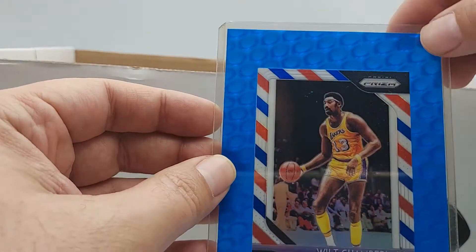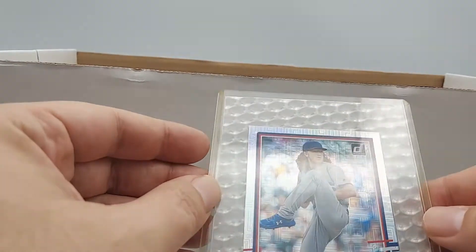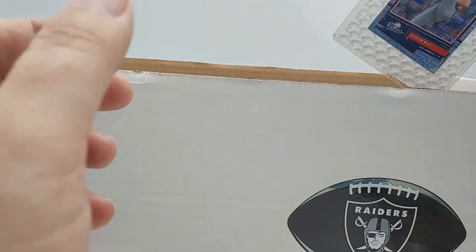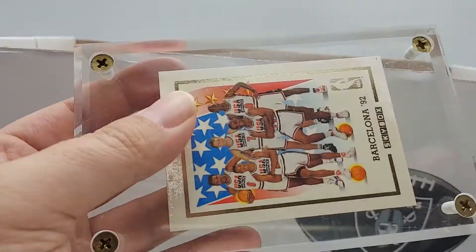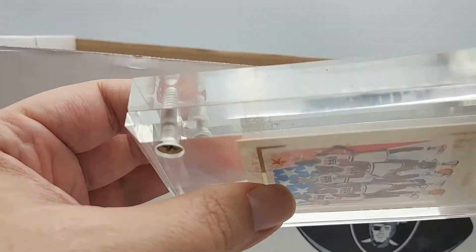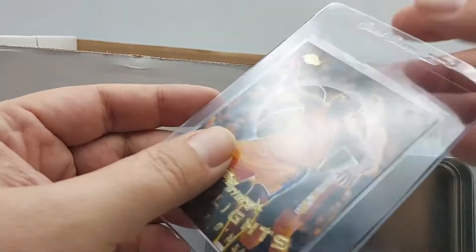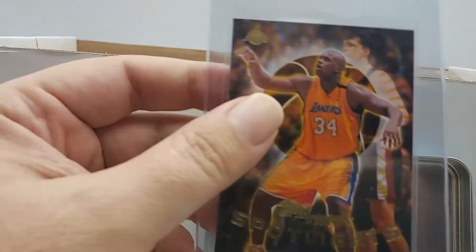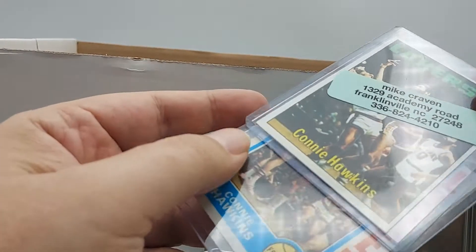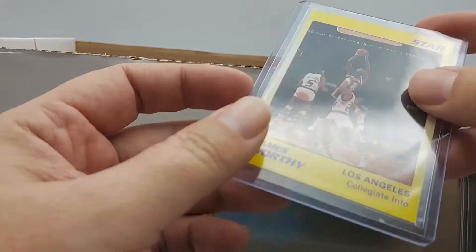Wilt Chamberlain Prizm red, white, blue — hold on to that. Dustin May and Donald Russler rookies — hold on to those. There's an iconic card but these are a dime a dozen — not sure why it's in a special holder. There's a Shaq insert — hold on to that, it's sticking around. Connie Hawkins vintage stuff — hold on to that. Worthy Star — hold on to that.